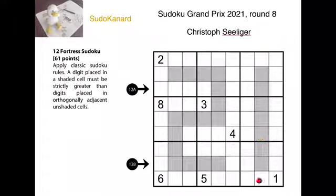This is a very interesting column because all of those digits have two smaller values, so they must all be at least three. So one and two must be here, and because of the given digits we can put a one here and a two there.